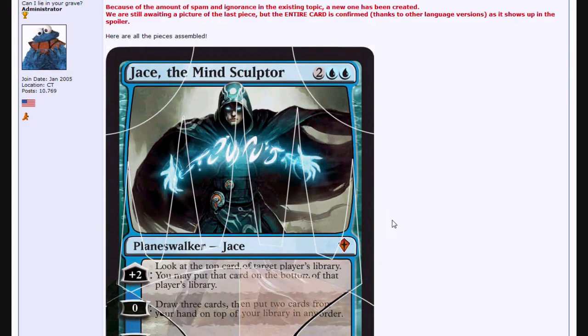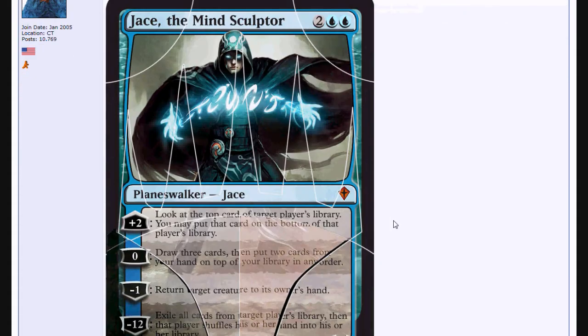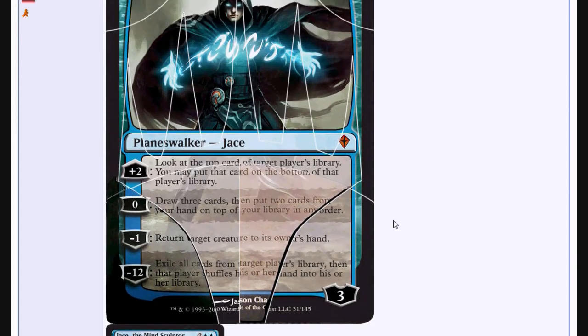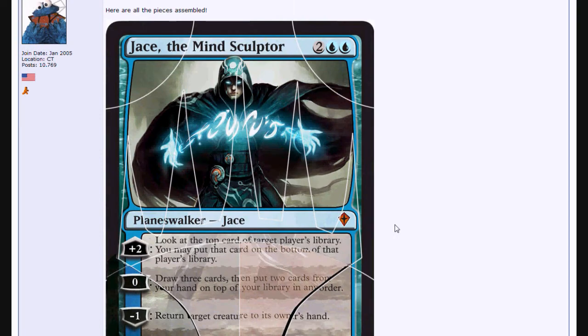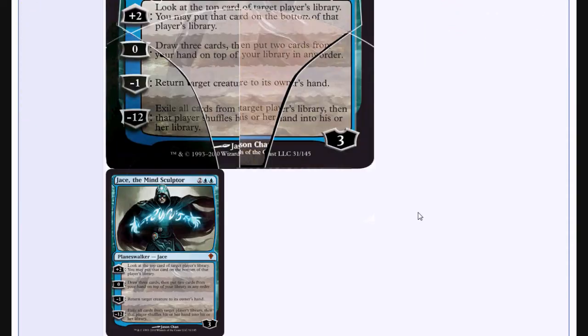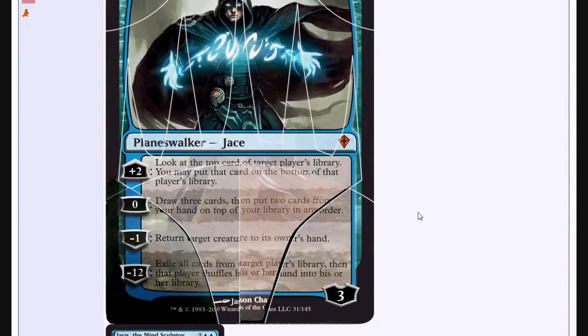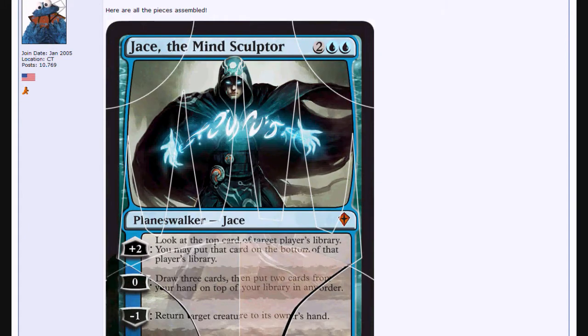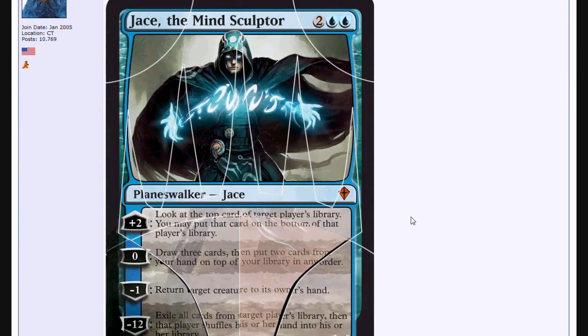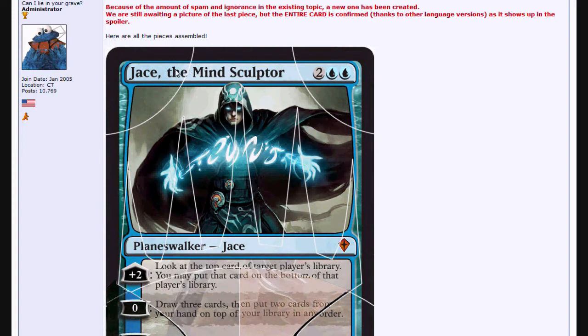Will he find a home? It's hard to tell, but probably — I'm sure he'll get some play as people play with him. I'm guessing he's going to be like a maybe $12 planeswalker for the indefinite future, something around there. What do I think about this card being at Mythic? Kind of annoying. If he winds up being another $20 planeswalker that could be really annoying, but blue hasn't been a very popular color, so hopefully he won't be that high.